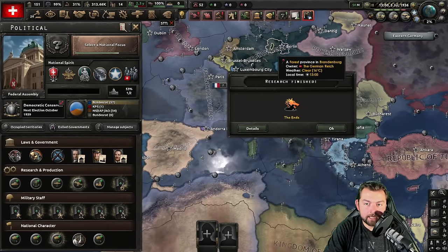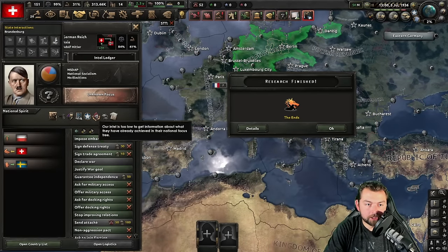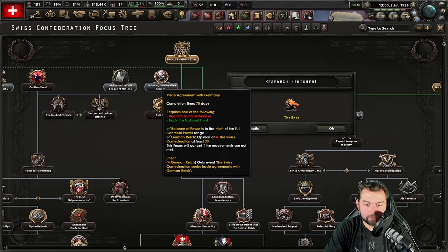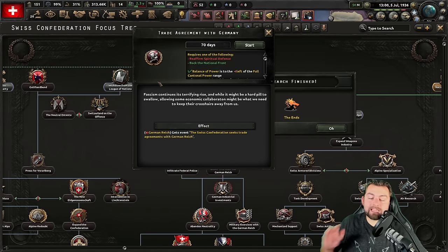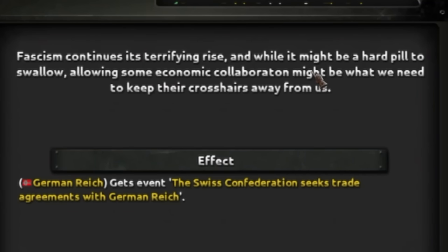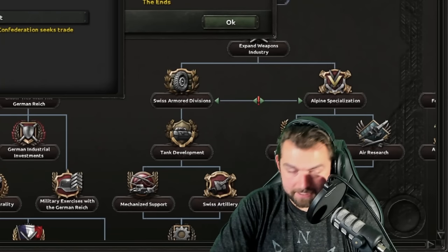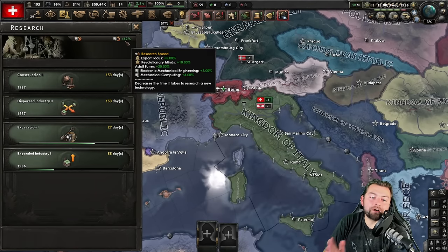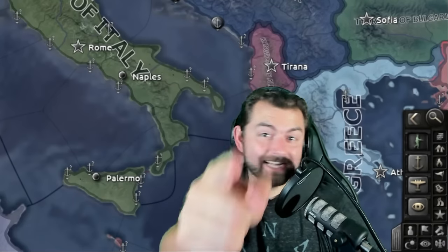We've gone and improved relations with Germany, and that means since we're above 30, we're going to be able to go down and do a trade agreement with Germany — something that is going to be incredibly powerful from the very get-go. 42% research speed by August 1936. But check it out, it's only going to get stronger. We've got 150 political power.